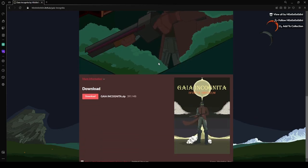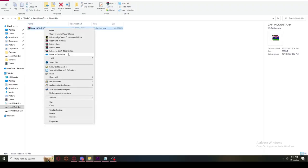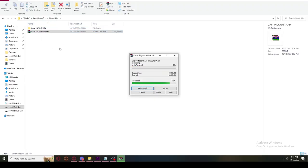Scroll down and find the download button. Locate the downloaded file in your system and unzip. It is that simple.